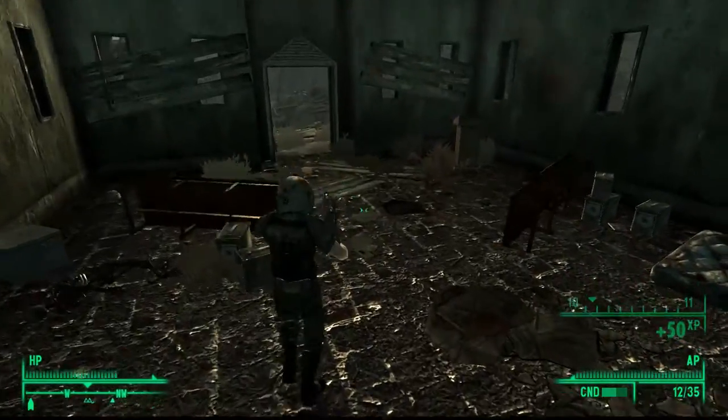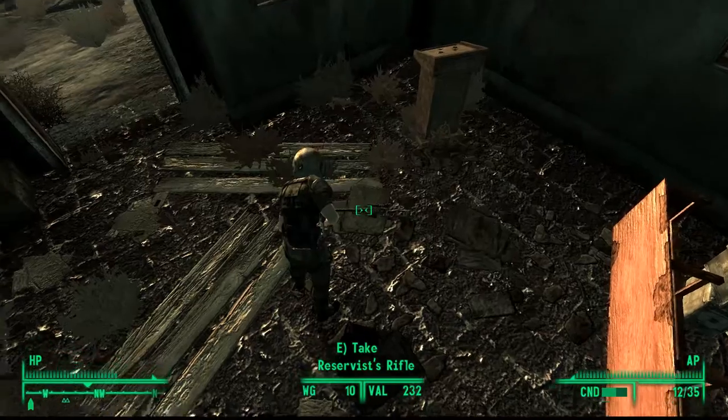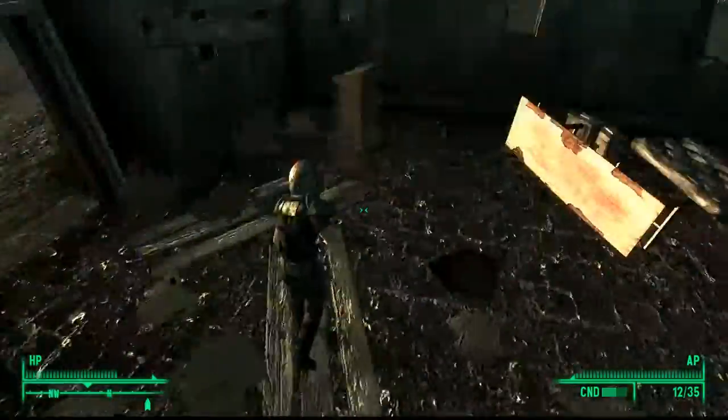We just managed to kill him and, as you can see, he dropped the Reservist Rifle. If he doesn't drop it, you can always try to jump up and search his corpse.